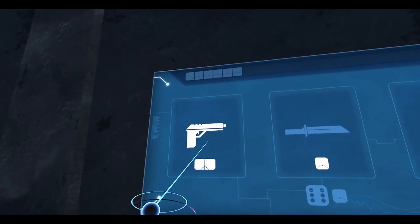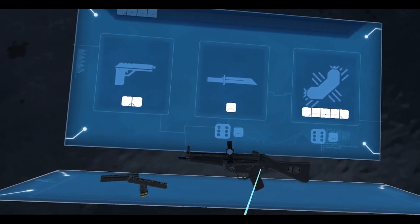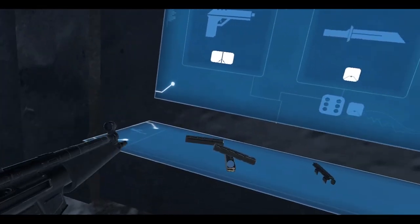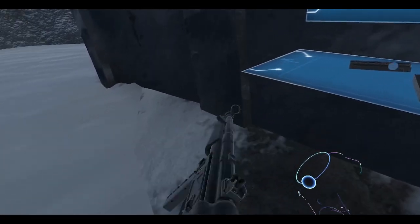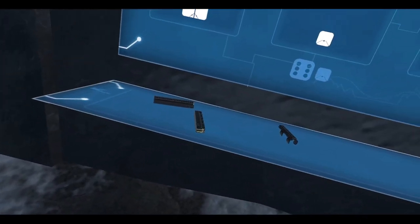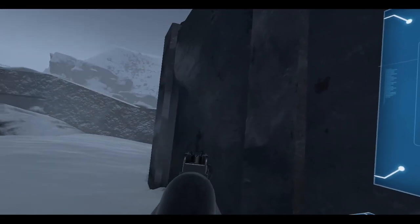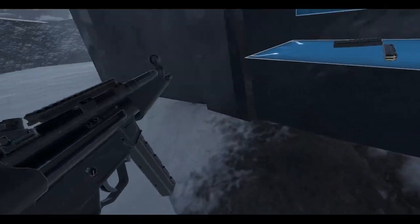Let's check out the supply room — let's grab ourselves something else, see what we get. Oh hey, it's an MP5! Which one is this? A2 with the full stock and everything. All right, we got it — sure, I'll take it. Set it to full auto for now. It's got a rail, so if we can find an attachment, we can be okay.